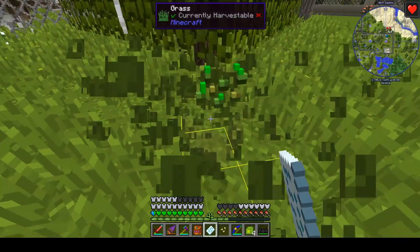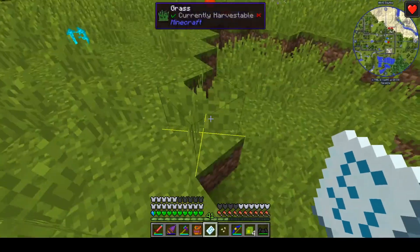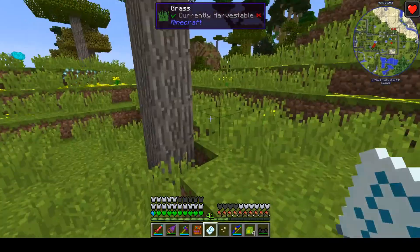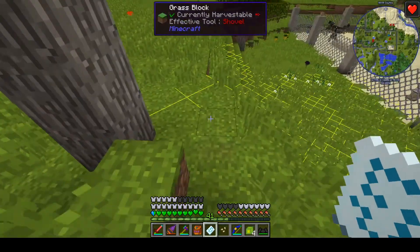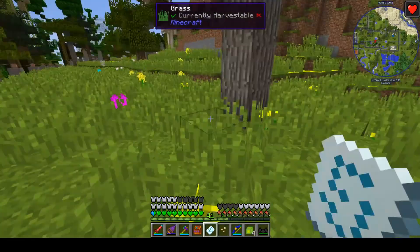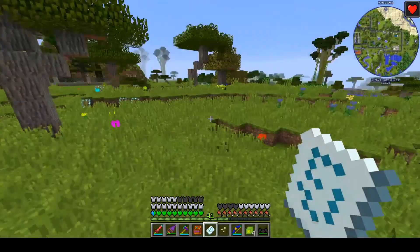That is an oversight they should really be addressing sooner rather than later. The number of light sources that vanilla Minecraft has is, in my opinion, inadequate — they need to be more discreet, possibly completely hideable light sources. I particularly like the one in Tech Warfare that allows you to combine a torch with a block and create a lit version of that block.